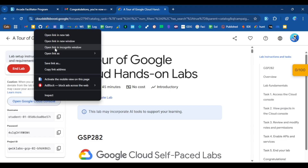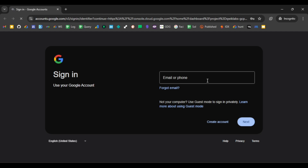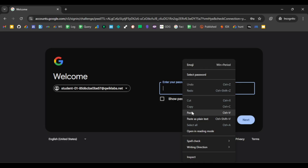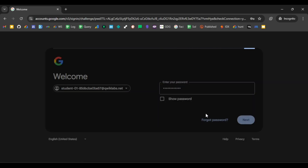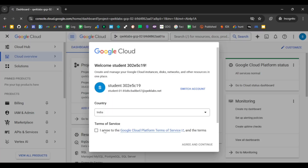Make sure to sign in with this student account in your incognito window. Simply copy the password, right-click, and open the link in an incognito window. Copy your username and paste it there, then copy the password and paste it in the password field, then click Next.